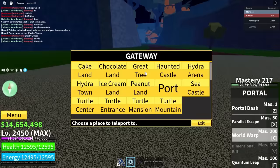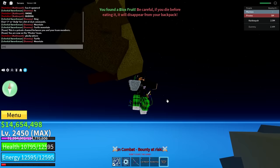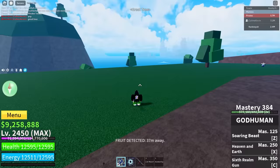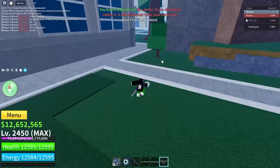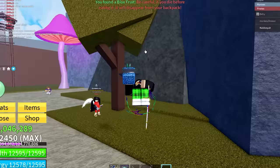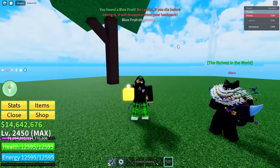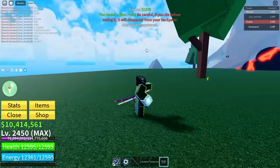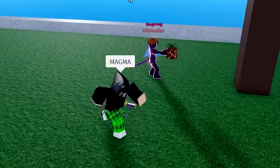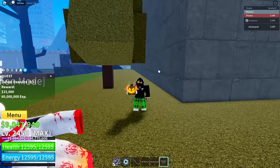We get Chop fruit. At this point we're over a week into searching fruits and we get Spring again. I'm close to giving up. We get a Blue egg, Spirit — but that's not the mythical we need. We get Diamond, Barrier, Magma, Blizzard, Spin, Rubber, Ice, Butter. Then another Smoke, Quake, Spider, Magma — and a hacker just finessed one. We get Dragon — but we don't need Dragon.